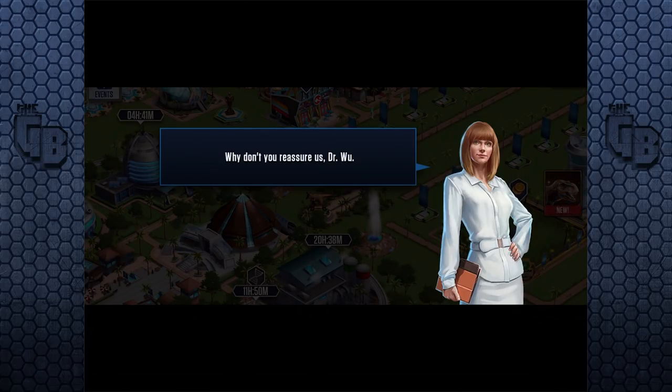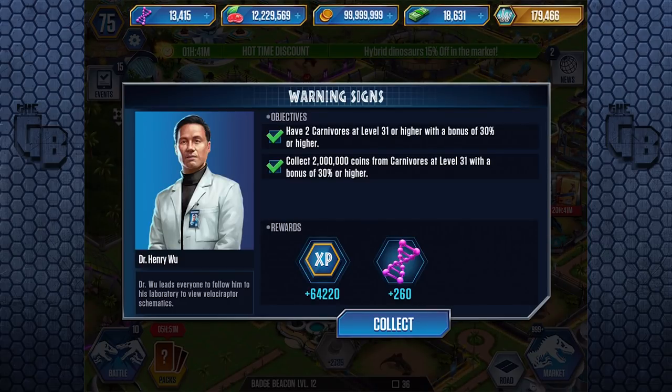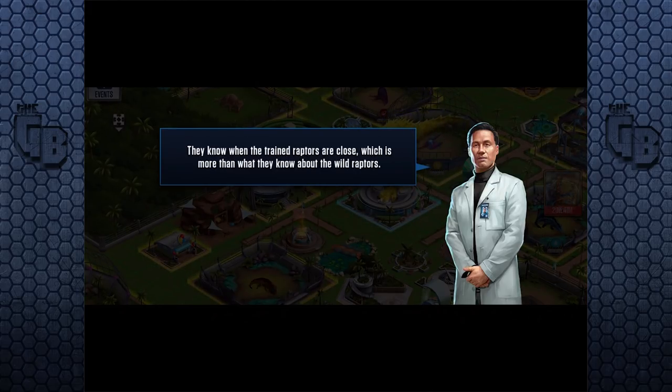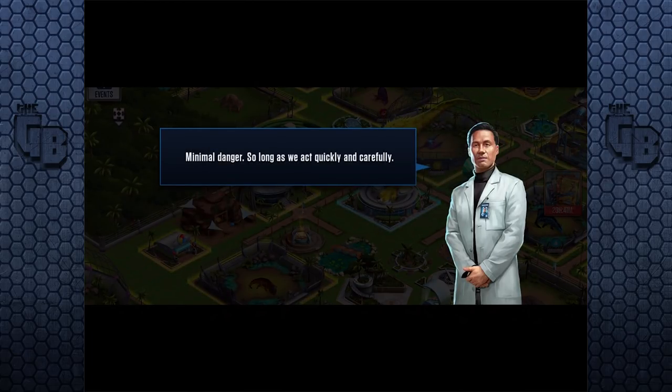Collect two million coins from carnivores at level 31 plus with a 30% bonus or higher. Can I do that just by clicking? There we go — collect 260. 'This camera is standard equipment for the raptors in Owen's project. Unfortunately we cannot stream images live due to magnetic interference, but the equipment broadcasts a proximity signal on an ultra short wave frequency that Owen and Barry can pick up on the security vans.'